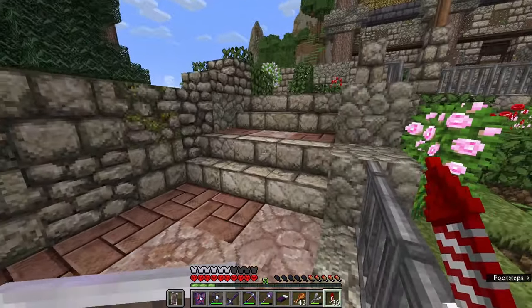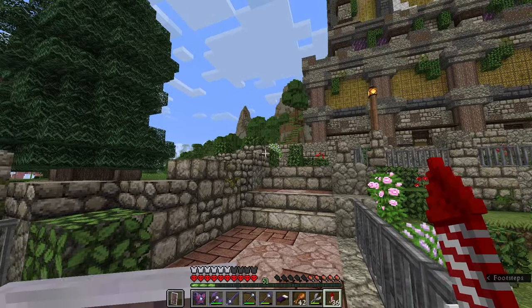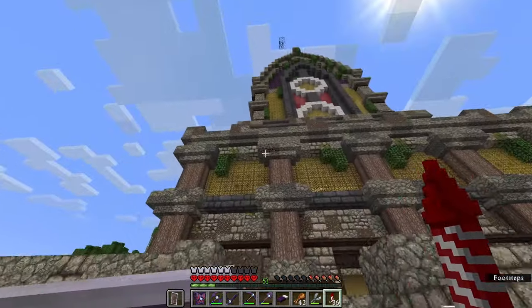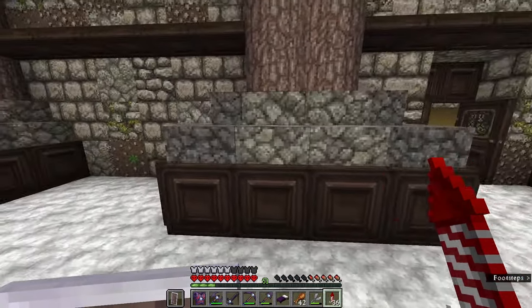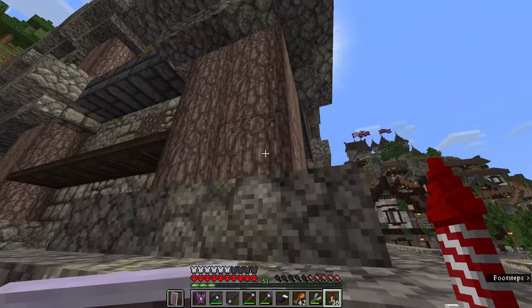I really don't like the sugarcane texture, however I love the stone textures — they are phenomenal. If you were building in a cottagecore style this would look absolutely amazing. In fact, I might even do a build specifically for this texture pack just to see how awesome it can really be.